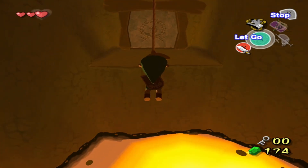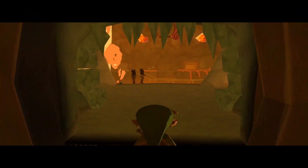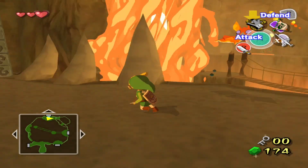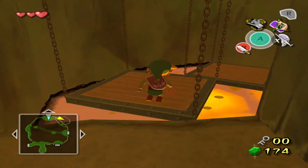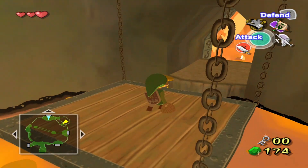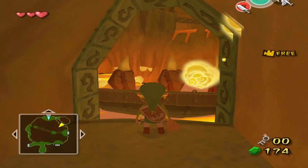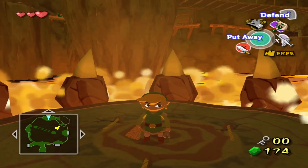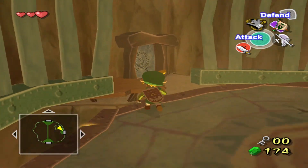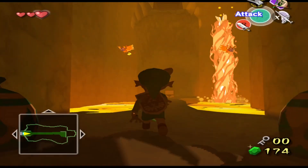We got the boss key, the item, the compass, and the dungeon map — we're set, let's do this. All I gotta do is climb back up. I keep getting distracted whenever I'm talking. The door should be right there. Elevators are awesome in this world — this one's surrounded by lava. All right, let's kill these guys.